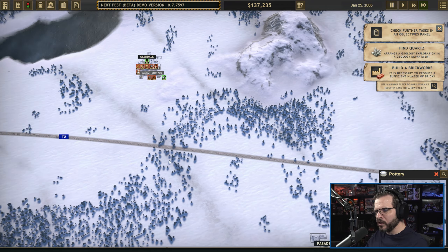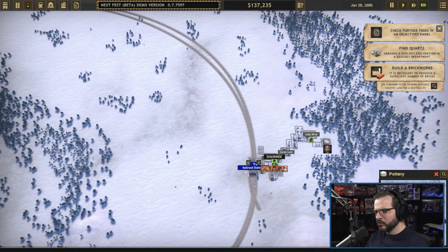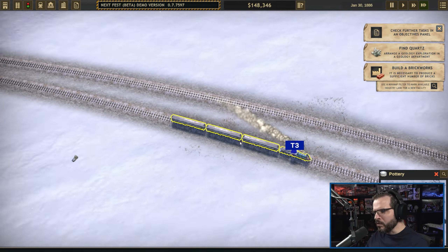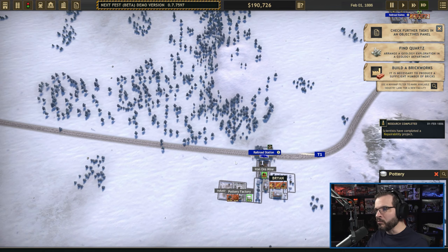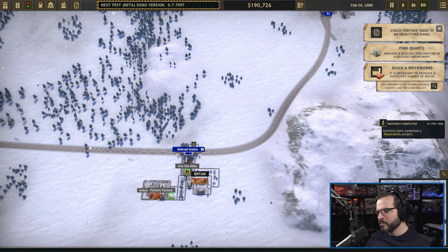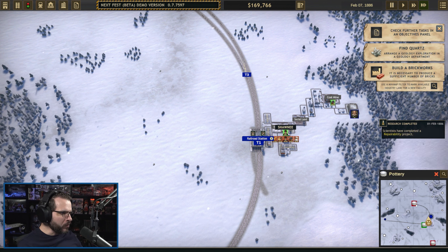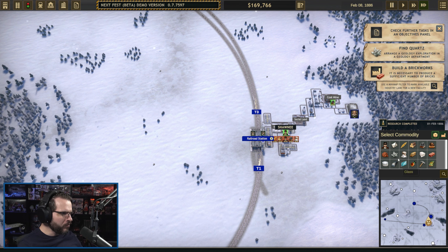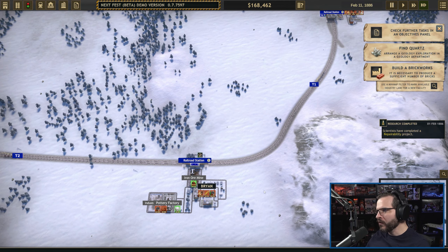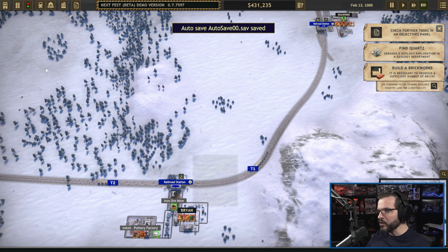Trains are cruising along just fine. This is a passenger line — nice, it has the passenger cars. The box cars look great too. I like that they're changing up the visual details. The map filters are very convenient — we can select pottery and see who's picking up and dropping off. We can see that courts are being consumed somewhere down here. Research completed, though I'm not sure it helps us right this second since we don't have all the people needed, but we're getting a good chunk of money.